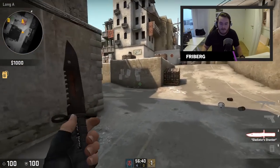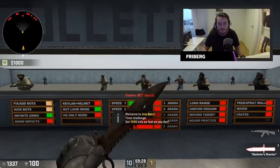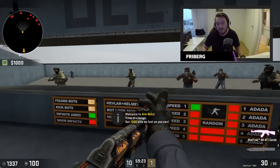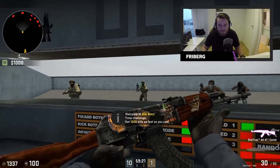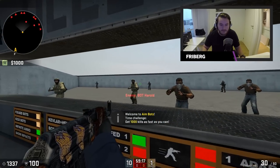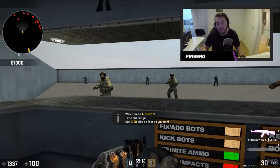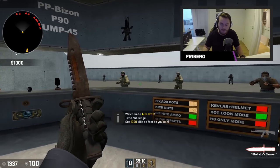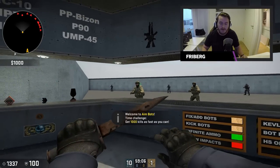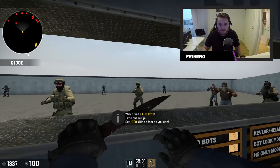That's the first tip on how to spray like a pro. We've moved over to aim_bots now. This is a map where I usually practice — it's a pretty good map for killing bots, trying bursting, tapping, and spraying. What I want you to do once you're comfortable with the recoil is practice spray transfer, where you transfer the spray from one enemy to another.